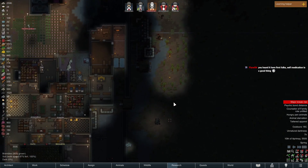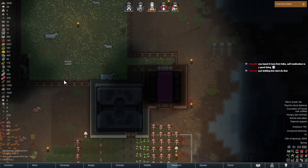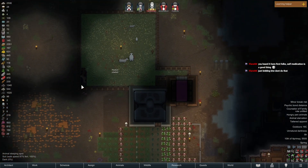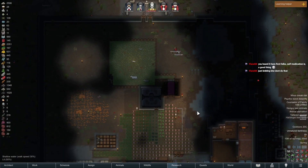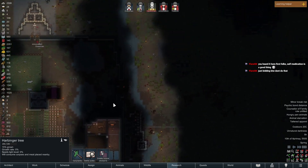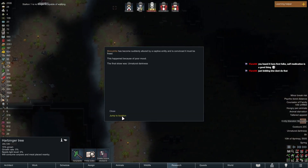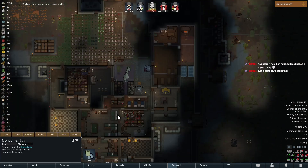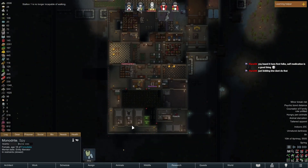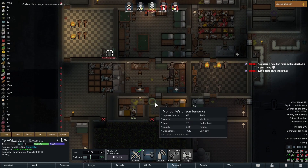It is only good in RimWorld — our pawns know better than we do. Our horses and cows are probably all gonna die because this stuff's not growing. Another harbinger tree sprouting — that sucks. Just kidding by the way, don't do that. Entity slayer, entity liberator — well, you're Monodrite, buddy, I'm sorry, you're not in a position to do that.